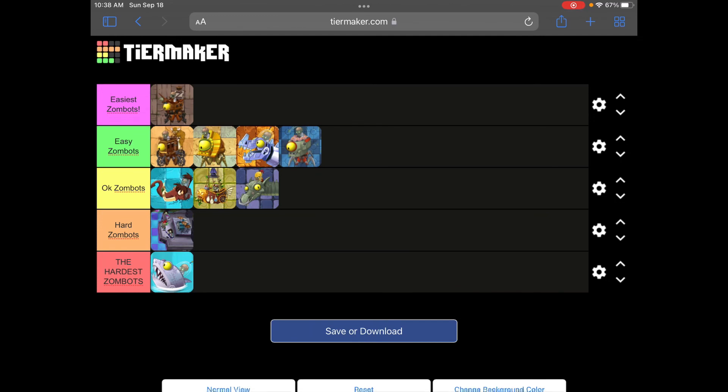And we're done! Here's my final list. In the easiest Zombots tier: Zombot Plank Walker. In easy Zombots: Zombot War Wagon, Zombot Sphinxinator, Zombot Dightronic Mechasaur, and Zombot Tomorrowtron. In okay Zombots: Zombot Tuskmaster 3000 BC, Zombot Aristotic Gondola, and Zombot Dark Dragon. In hard Zombots: Zombot Multi-Stage Masher. In the hardest Zombots: Zombot Sharktronic Sub. Thank you guys for watching — be sure to like, comment, and subscribe to Borsh. See you guys in the next vid!